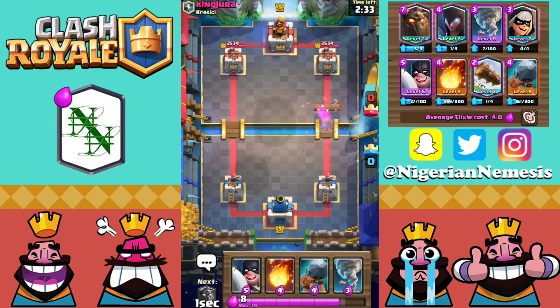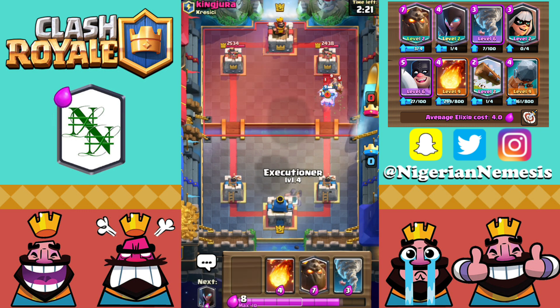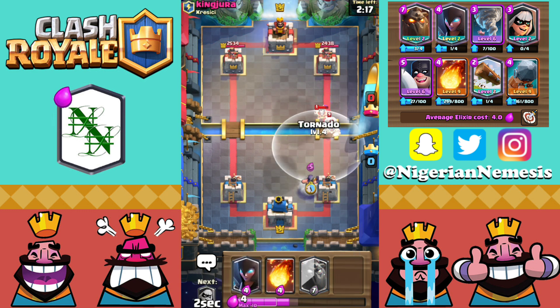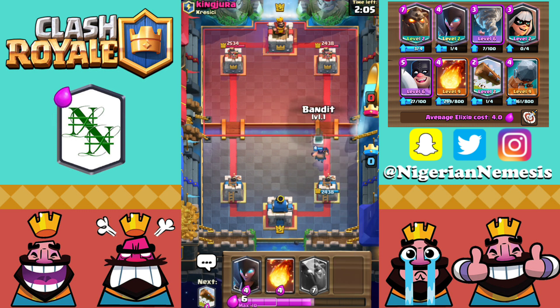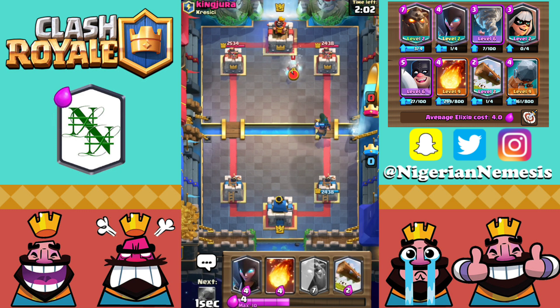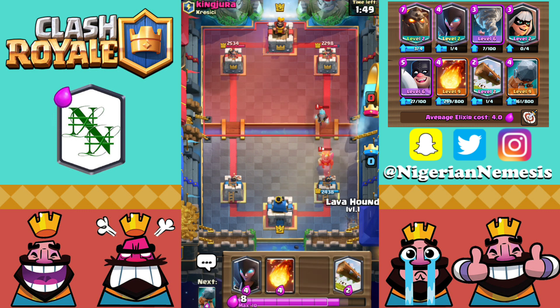We need to reset — Battle Ram is heading toward the tower. He reacts with Elite Barbarians — we need to be ready to counter. He also has the E-Wiz, so we can get great value from our Tornado and Executioner combination. The Log went to waste since he expected a Skeleton Army or Goblin Gang. Now we have an Executioner counter-push going back toward the tower. Bandit and Battle Ram are so strong — play defense with the Executioner, then counter-attack. Executioner chips damage off the tower with his axe.